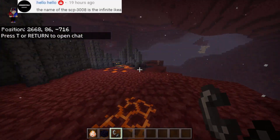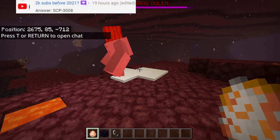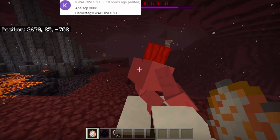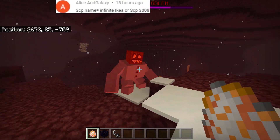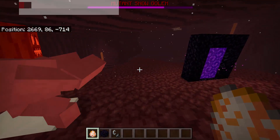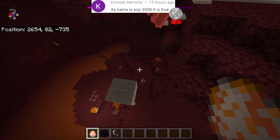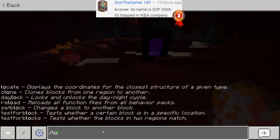Now let's go to the Nether and find out if the Mutant Snow Golem can even exist here. Look at that — it's turning red and taking damage! It can spot an enemy though — I think it's attacking the Magma Cube. It's throwing ice right there, and it seems to consider the Piglin and Ghast as enemies as well.